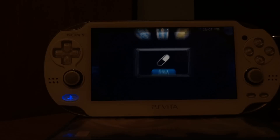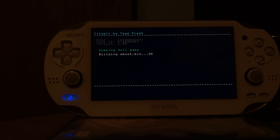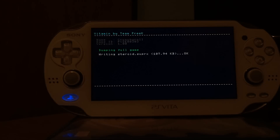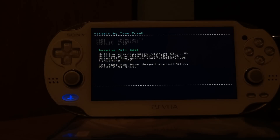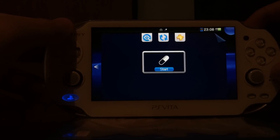Also, once you start the Vitamin process you should not touch your Vita until it finishes. As you can see, it's automatically switching a few times between applications because it has to decrypt the eBoot.bin file. And it's finished — it says it was successful.